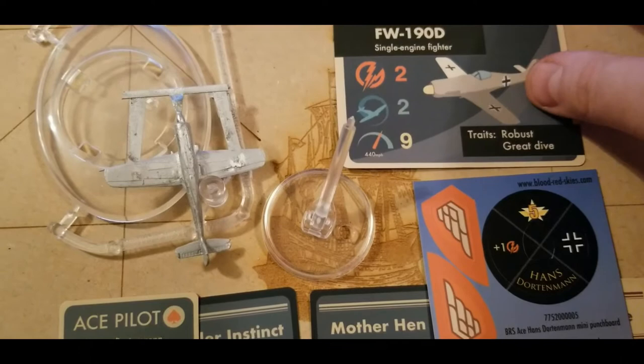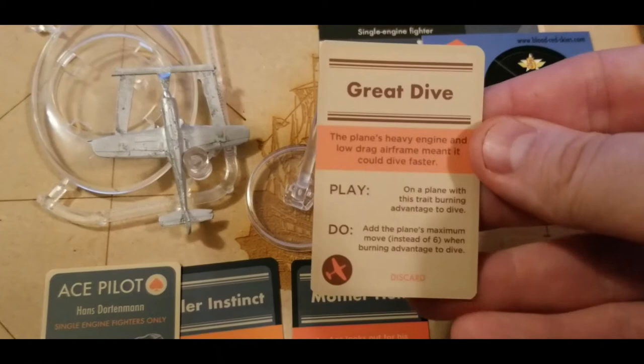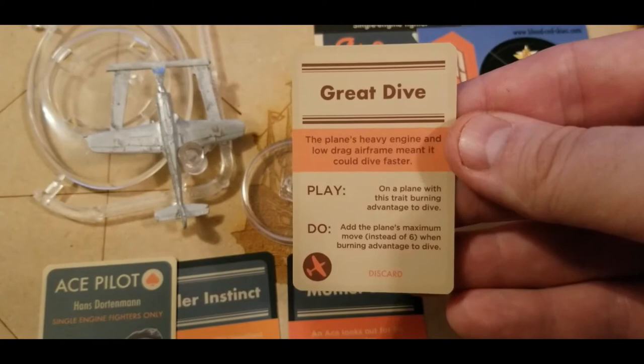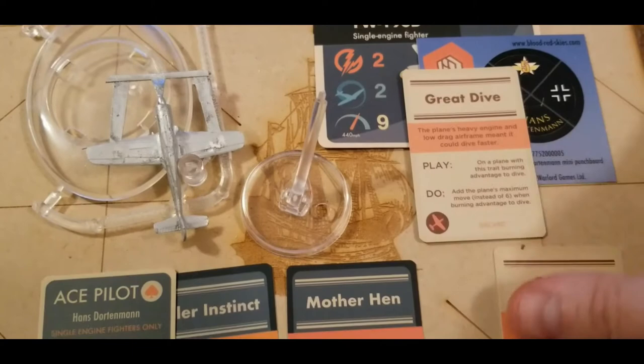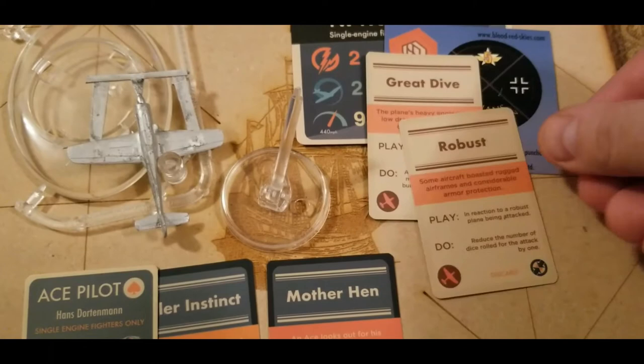Really awesome for late war stuff, dealing with annoying Allied things like the P-51s. We have the two plane trait cards. We get Great Dive — play it on a plane with this trait, burning advantage to dive, adding the plane's maximum move instead of 6, which is 9. So you get a definite speed boost there. And Robust — in reaction to a plane being attacked, reduce the number of dice rolled for the attack by 1. The fewer dice being rolled against you, the better.